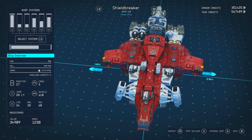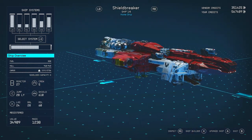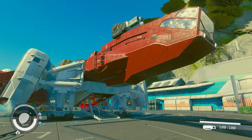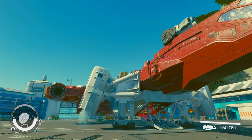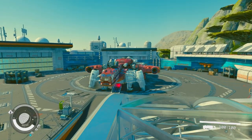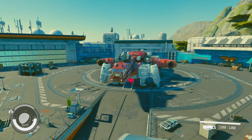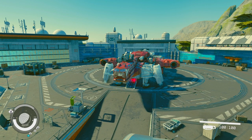The Shield Breaker. Many of you have probably seen this in the store and wanted to know what it looks like on the inside and out from the ground. So let's do just that. Just look at the actual scale of this thing. There are many ships in this game and this is definitely one of the most interesting to see what it looks like. So let's take a look around the outside.